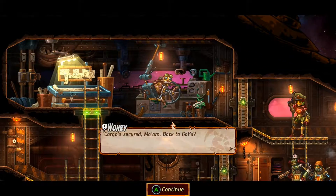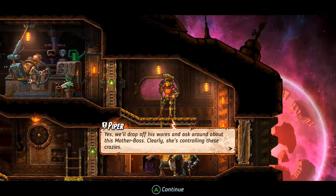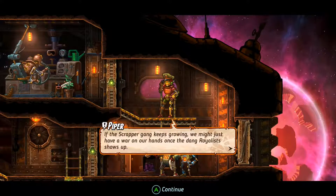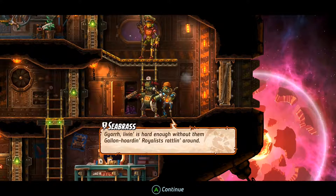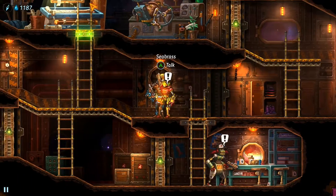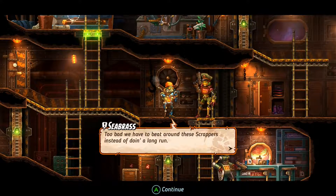Cargo's secured, ma'am. Back to Gat's. Yes, we'll drop off his wares and ask around about this mother boss. Clearly she's controlling these crazies. If the scrapper gang keeps growing, we might just have a war on our hands once the dang royalists show up. Yarr, living is hard enough without them gallon-hoarding royalists rattling around. It's good to have the solar wind at our back — too bad we have to beat around these scrappers instead of doing a long run.